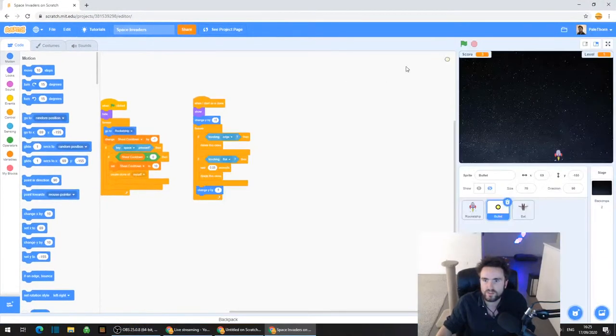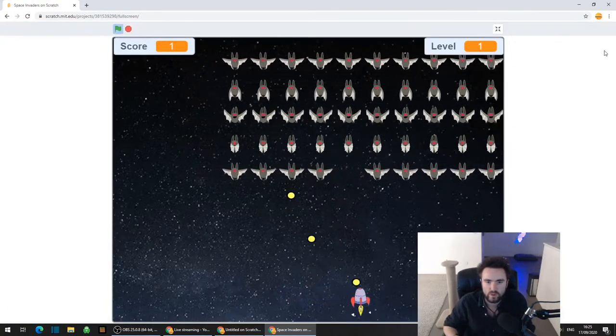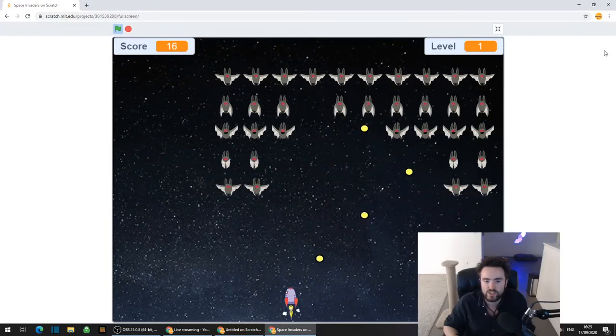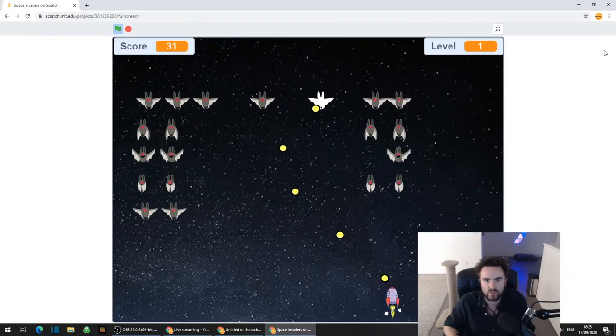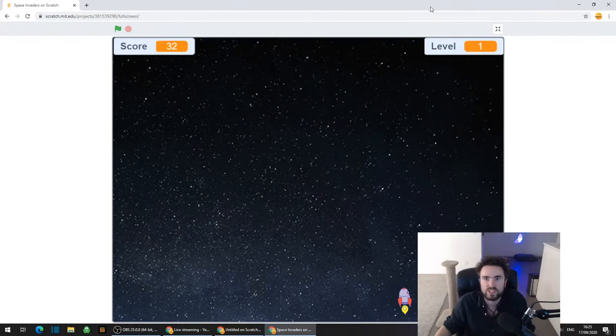And that clone is going to go upwards in the screen until it hits a bat or until it hits the edge of the screen. When you hit fire, these bullets start off right underneath the rocket ship and travel upwards until they hit a bat or until they hit the end of the screen. Then we need the clones to go away, because otherwise we would just fill up our whole level with bullets.